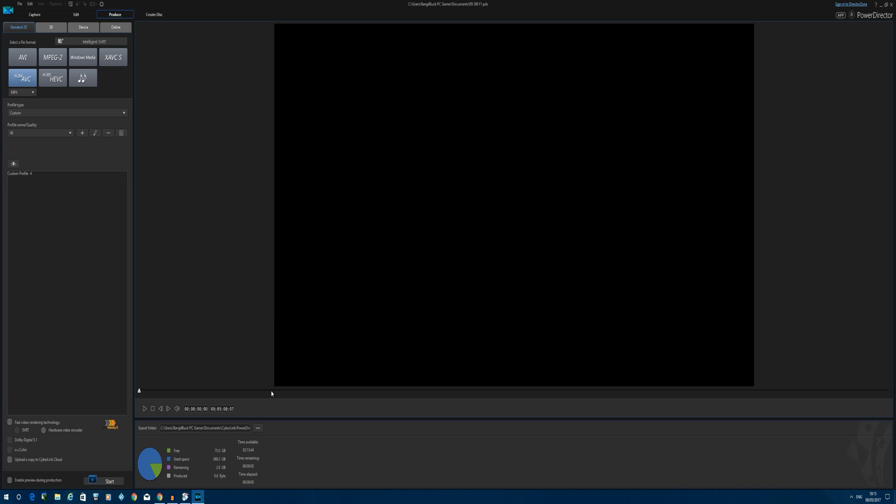I'll be rendering this scene at stock and overclocked, with a timer in the corner of each rendering segment so you can see exactly how long it takes to complete. I'll be speeding this up for the interest of time. The fastest CPU will complete the job in less time, and I'll start both tests at five seconds past to give myself an accurate starting point.